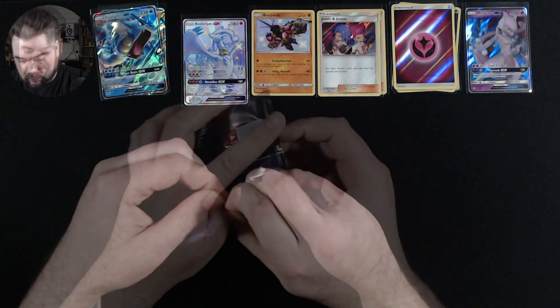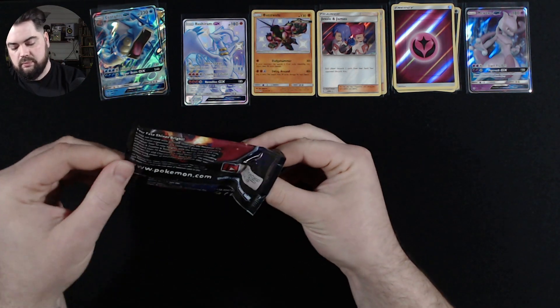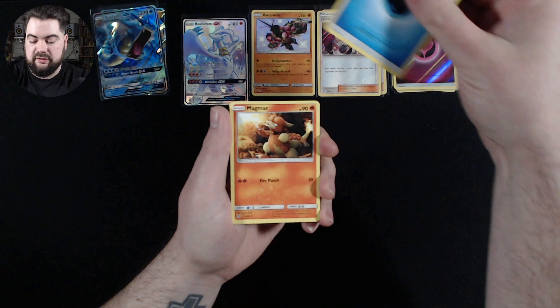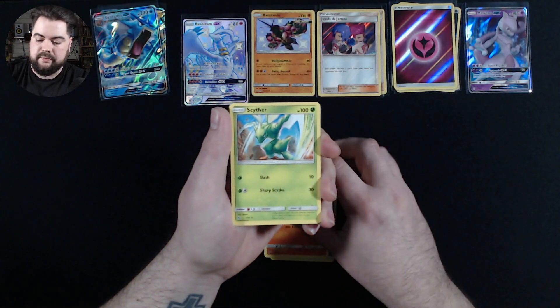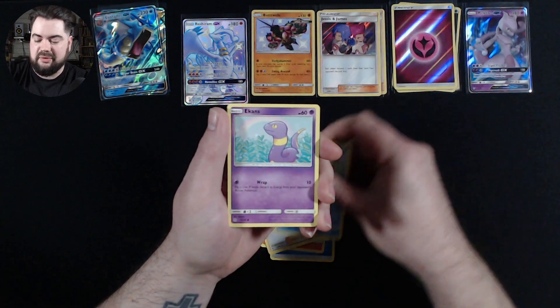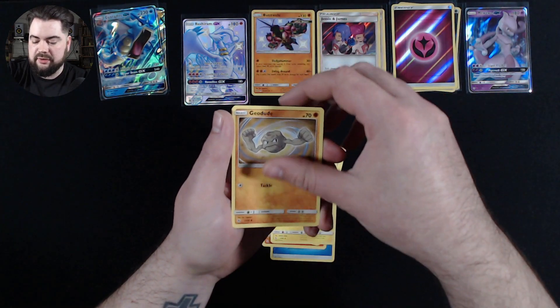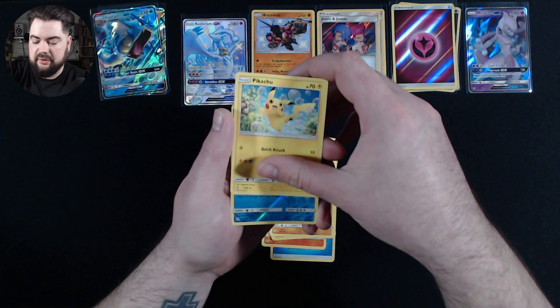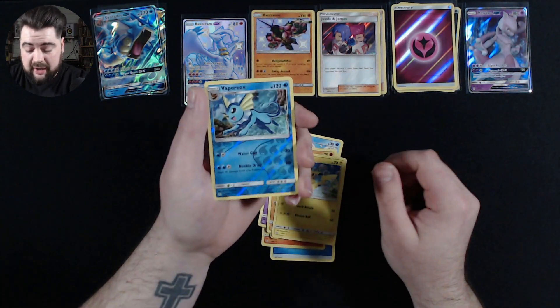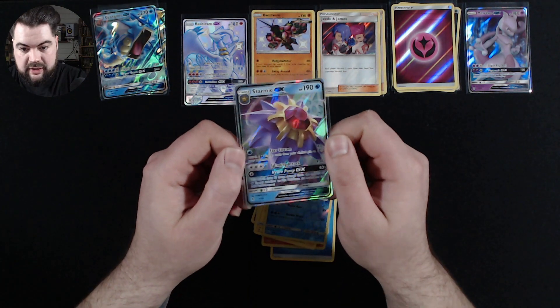Last pack of the Gyarados tin: Water Energy, Magmar, Cypher, Brock's Grip, Magikarp, Ekans, Voltorb, Geodude, Pikachu, a Reverse Holo Rare Vaporeon, and a Starmie GX. There's our Starmie GX.